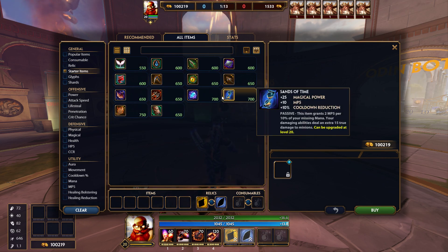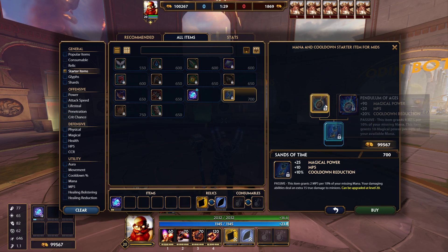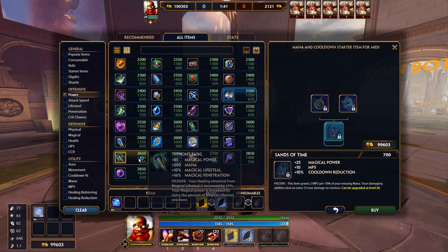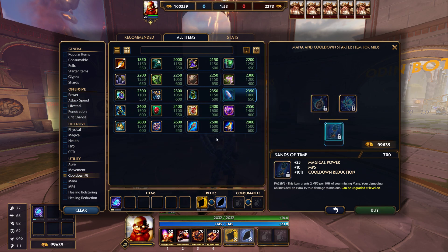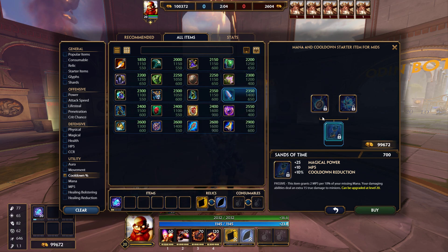The main two starter items for Vulcan are either Sands of Time or Conduit Gem. I get Conduit Gem because it gives cooldown and upgrades into 20% cooldown late game. In Conquest you might benefit from the 10% early, but after that you hold off on building too many cooldown items. For example, if Conduit Gem gives you 20% late game, you won't want to also buy Kronos Pendant for another 20% — that caps you out and you lose flexibility for items like Spirit of Desolation or Soul Gem. And no one really gets Alternate Timeline anyway.